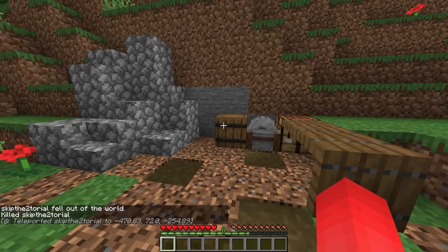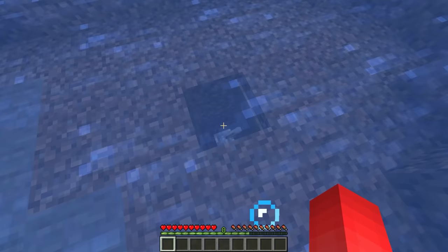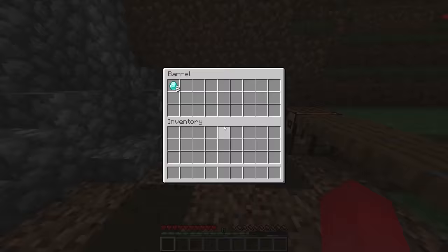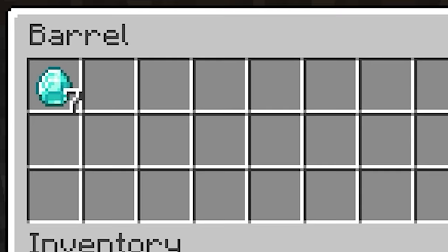Number twelve: upon first inspection when you check out this barrel, it just seems to be empty. But we can actually do so much more here. The real secret is that when I go and flip this lever in a different location, the items actually start to come into the barrel. Through the help of hoppers and droppers, we're able to get everything inside the chest as we want. Then as soon as you're done, go back over and flip the switch again — everything drains out and the barrel is left empty once again.